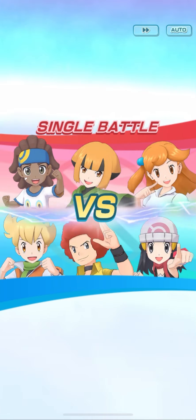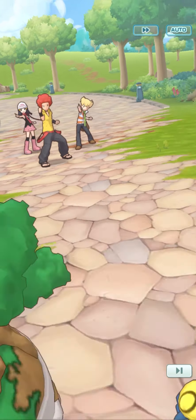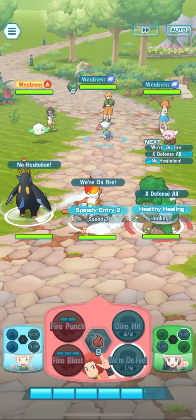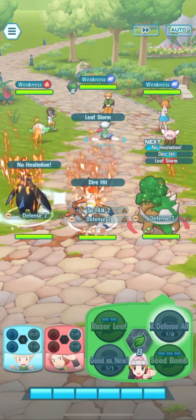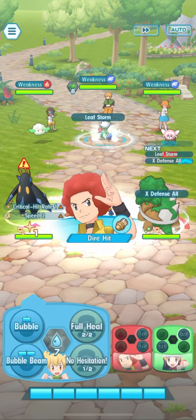So Flint and Infernape, and Barry and Empoleon — those are our free-to-play sync pairs that were out pretty early in the game. And then we have Dawn and Torterra that came out a little later. These sync pairs are joined up by their Sinnoh starters.